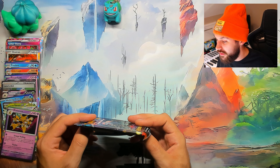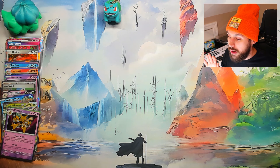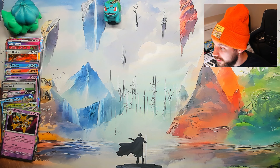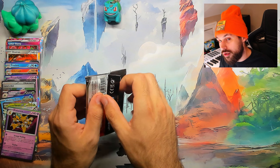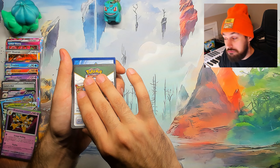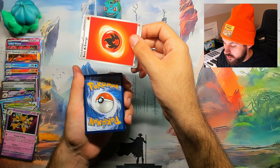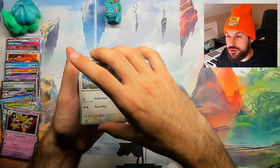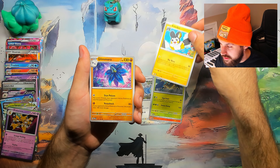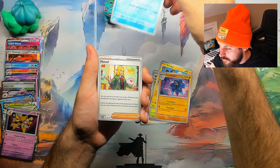We're hoping for some last pack magic on this last Waifu Wednesday pack. We did get an SIR support trainer, but this would never be a Waifu Wednesday hunt — way too young. This will probably end our hunt. I don't have any more Twilight Mask packs, so we'll go on to hunting someone else in a different set. We are approaching 2,500 subs — at 2,500, I'll be opening my UPC 151 Mew box. Make sure to support if you'd like to see that happen.